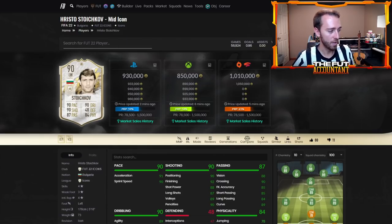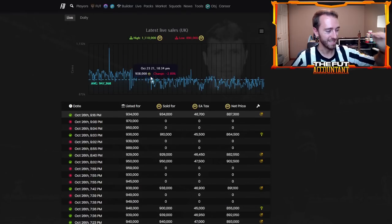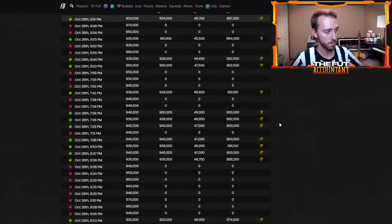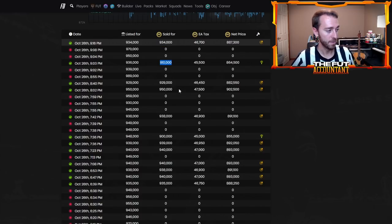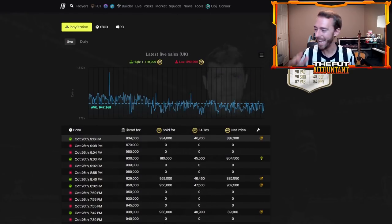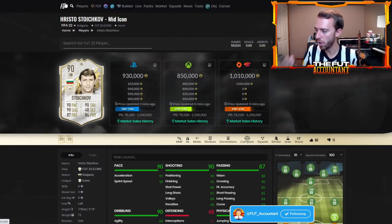That's how I know I can sell this Stoichkov around 950. Another benefit of the footbin website is a newer feature where you can actually see the sales on the market — it tracks sales on PlayStation, Xbox, or PC. I can see right now: 934, 910 — Stoichkov was just low. But he sold literally two hours ago at 950, and there was a 960, 955, 958. So me buying this card at 880K, I know I'm going to be able to sell it within the next day around 950,000 coins.